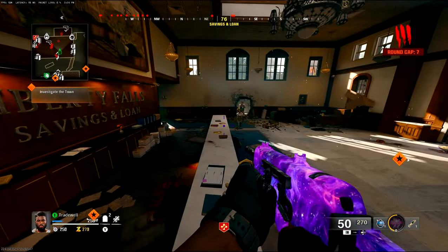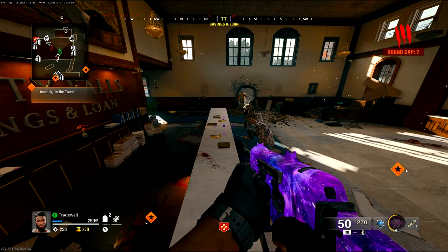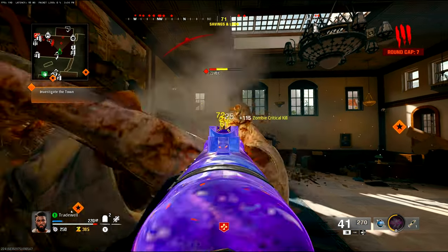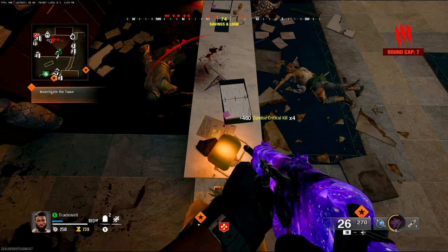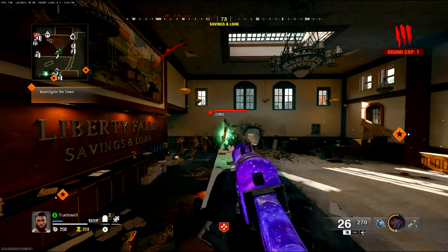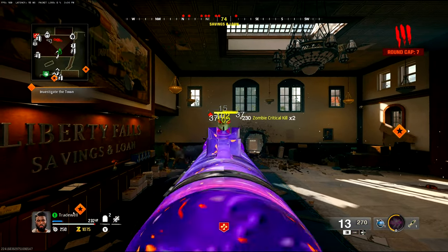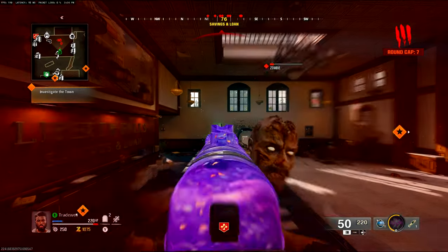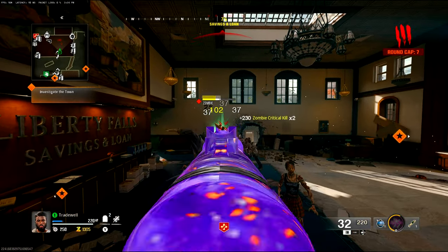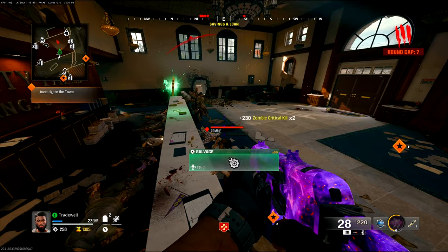You want to hop onto this desk and all the zombies are going to start piling up in front of you. They're going to hop onto the desk and you'll be able to get infinite headshots without moving your character anywhere. You just need to get the triggers down, aim for the head, and it's that simple.